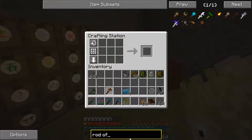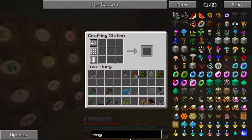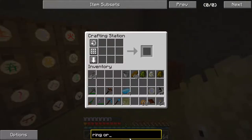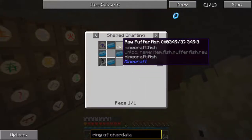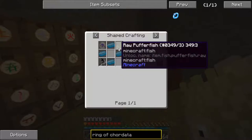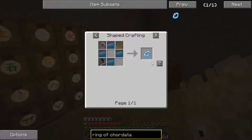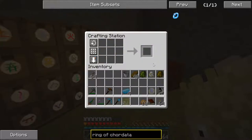The next thing we want to do is what's known as a ring of cordata — R-I-N-G of C-H-O-R-D-A-T-A. There it is, and this requires a raw puffer fish and a raw salmon. I had to do a little bit of fishing to get those, and then four mana steel and a rune of water. Let's go ahead and claim that.